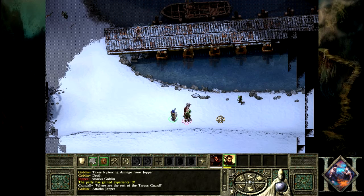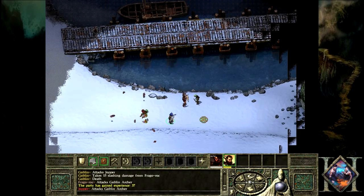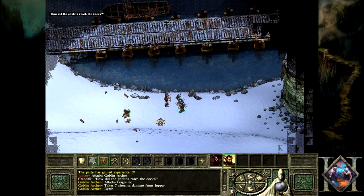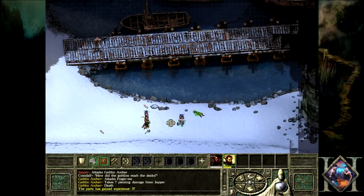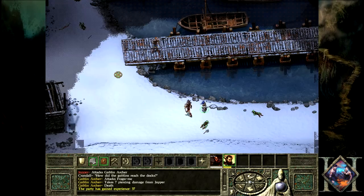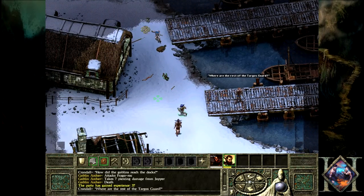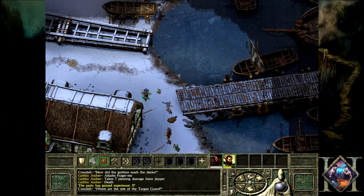I'm also wondering — is the whole land covered in snow? Yeah, we're in a northern part of the world called Icewind Dale. So it's just a small part of the world, actually — a small part of the northern world. It's a lot of ice, a lot of bad guys, monsters and stuff, which is appropriate.